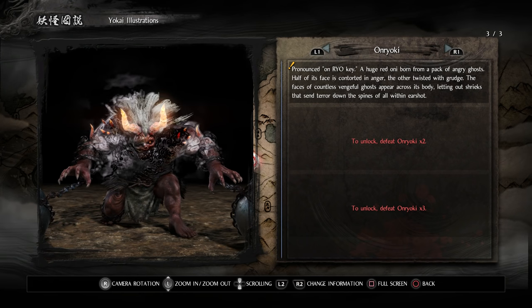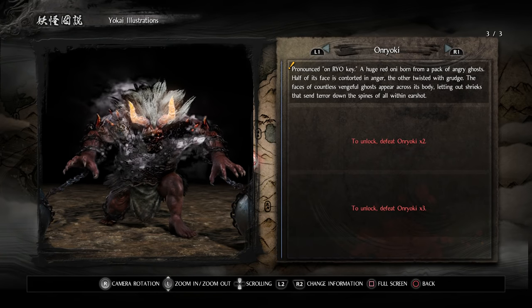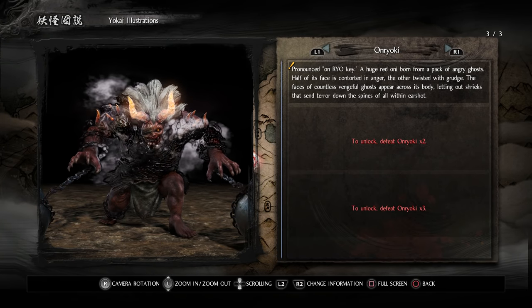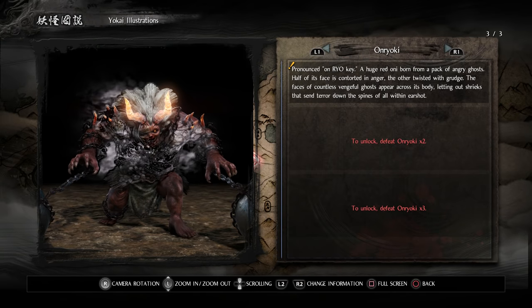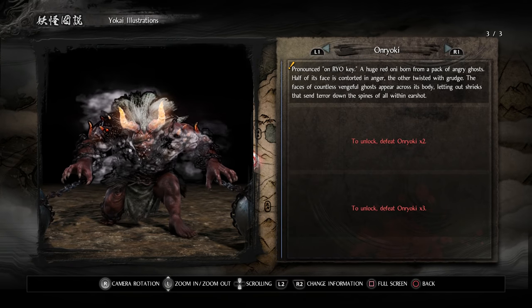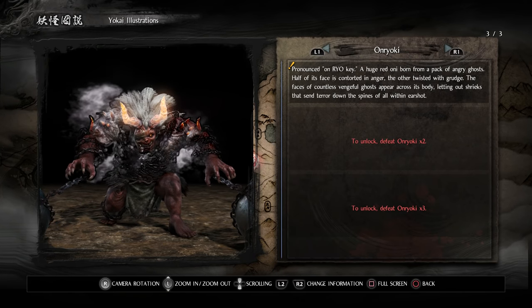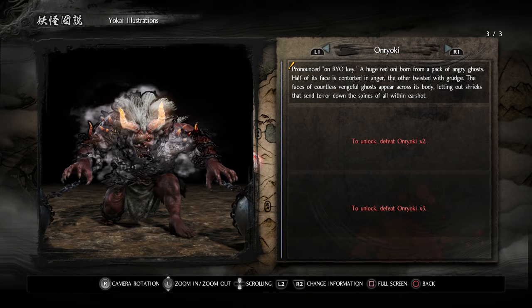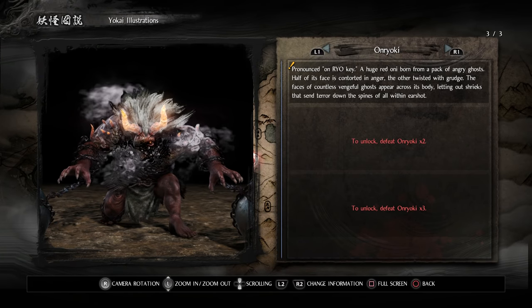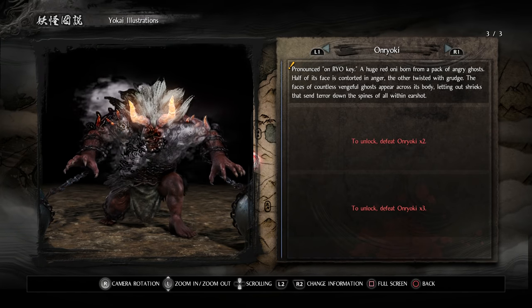Next we've got the Onryoki — a huge red Oni born from a pack of angry ghosts. Half of its face is contorted in anger, the other twisted with grudge. The faces of countless vengeful ghosts appear across its body, letting out shrieks that send terror down the spines of all within earshot. That was the boss of the last mission, the Isle of Demons, and apparently there'll be more of these guys since we get lore for killing two and three of them.